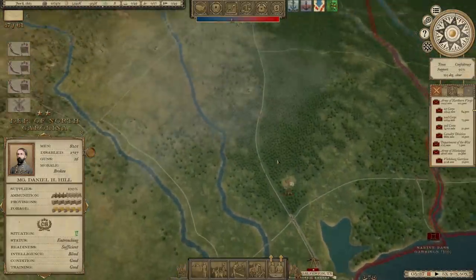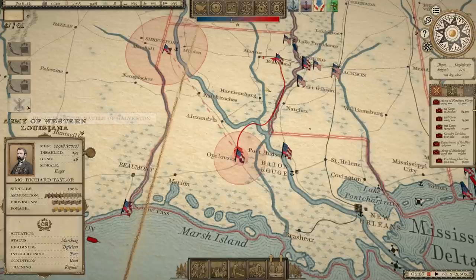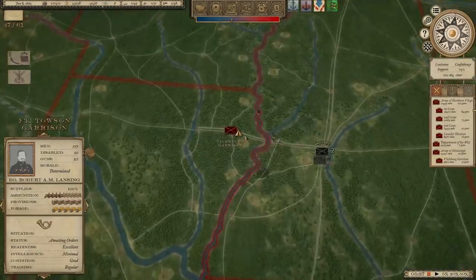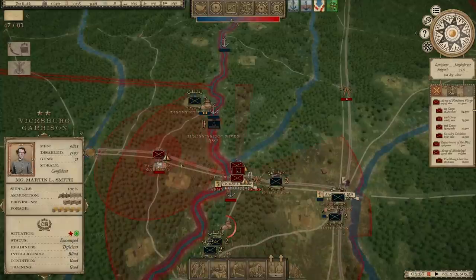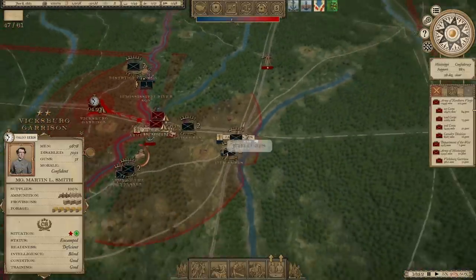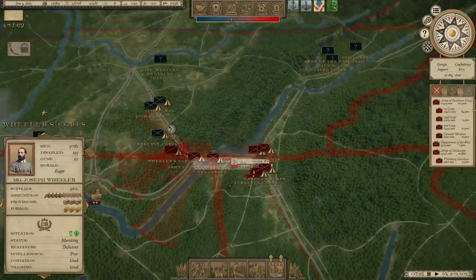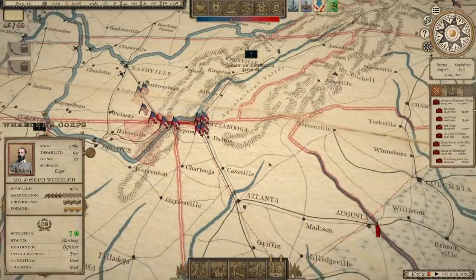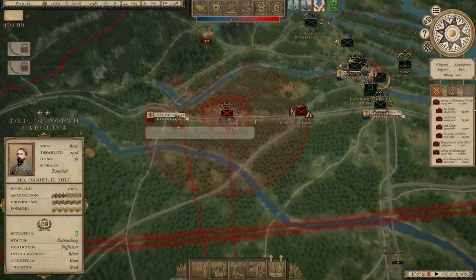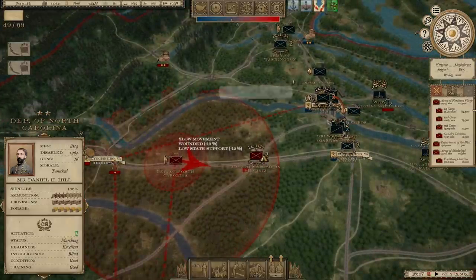We also lost a naval battle in Galveston Bay down in Texas. We're finally getting the Trans-Mississippi Department on the move — it took a while to get the orders out to them. We do still hold Vicksburg. The Vicksburg garrison withdrew, so we're going to move them back in. He hasn't actually hit me there yet. It looks like he's kept from going at me full bore over here in northern Georgia as well. We might fight on the Chickamauga battlefield if we get a battle there. But we're going to give Lee time to consolidate, rebuild, get some of these recruits in, and then we might have a shot to deal with the Army of the Potomac.